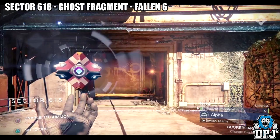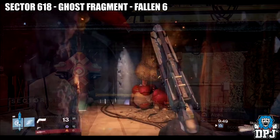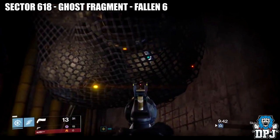Now the final ghost to come with the Age of Triumph is located on the map Sector 618, the PS4 exclusive map. I don't play on PlayStation but have managed to get screenshots of its location — if you want an actual video you will find it linked in the description. From the spawn point on Sector 618, head towards the door in front of you, then turn right, travel towards the very end of the corridor, then turn right again and you will see a giant wall fan. Next to this on your right is a hanging net — in it is the 10th ghost released with the Age of Triumph.